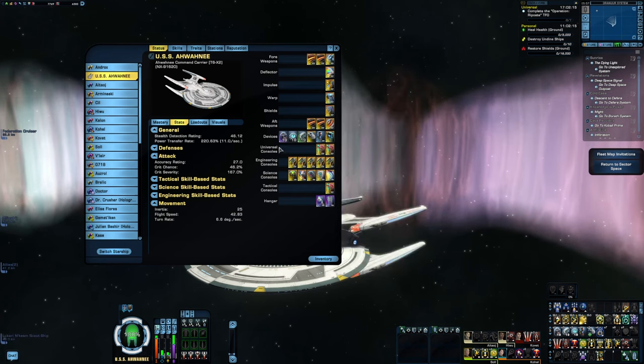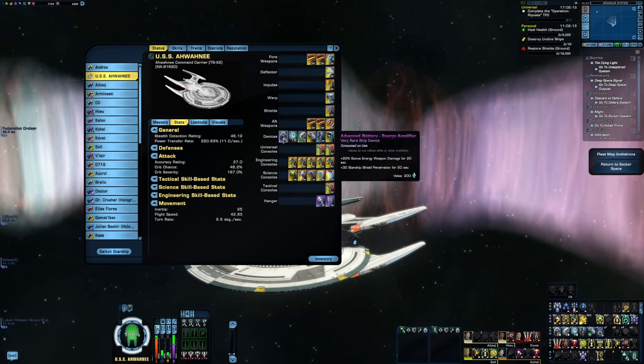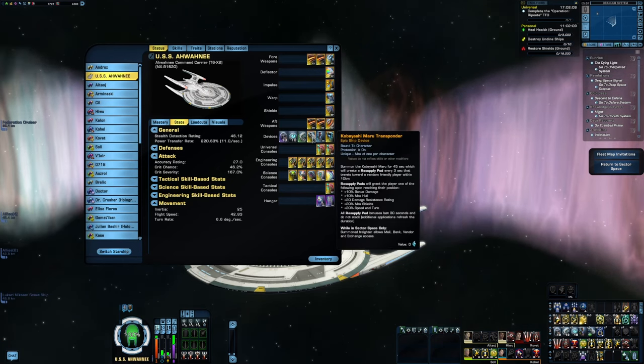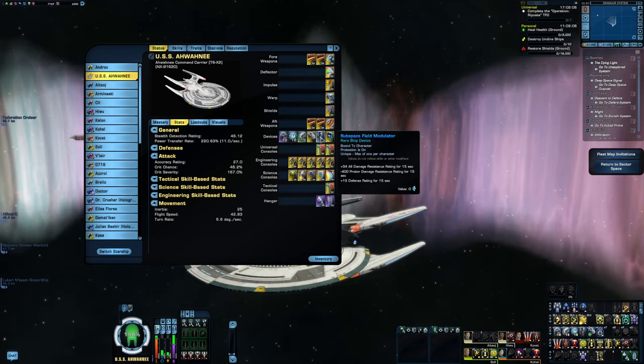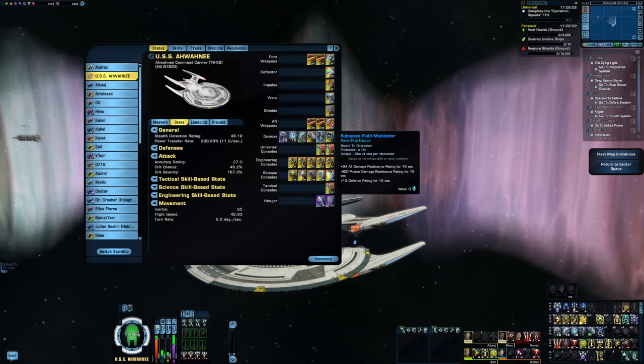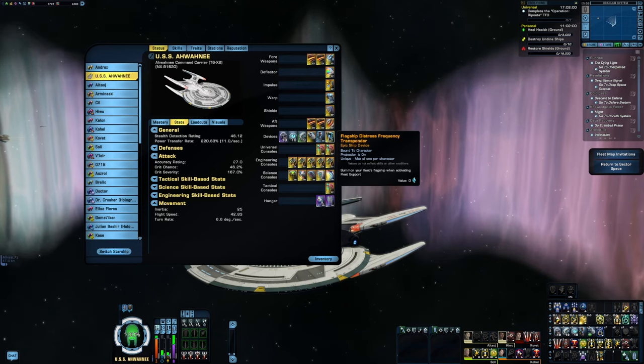The devices are my usual allotment for an energy weapon build: energy amplifier, reactive armor catalyst, deuterium surplus, Kobayashi Maru transponder. I went with subspace field modulator this time for the extra damage resistance — just make sure you don't use it on anything that deals proton damage. And the flagship distress frequency transponder.